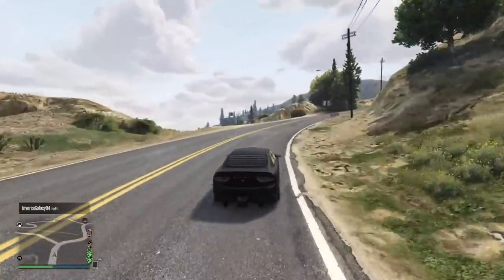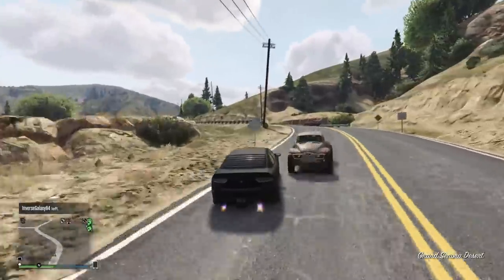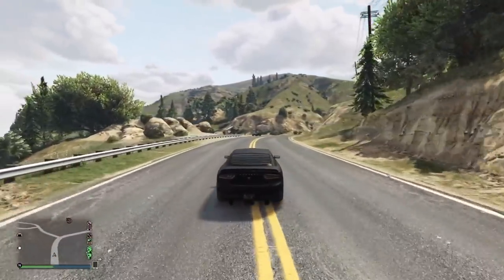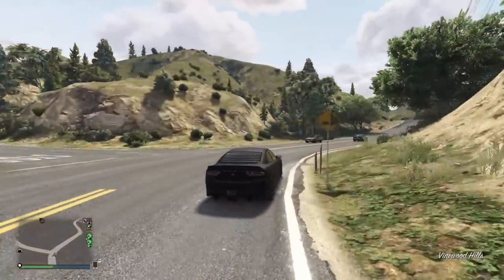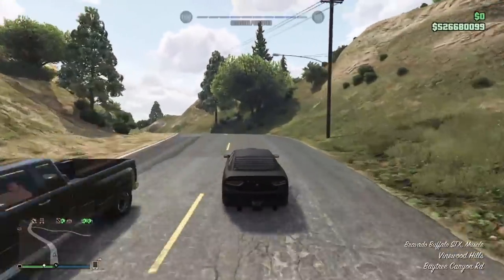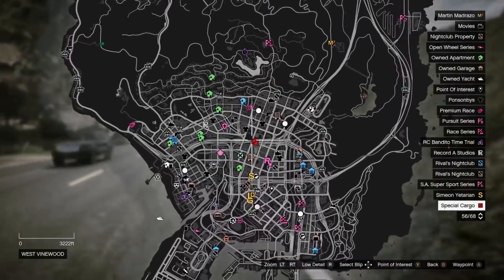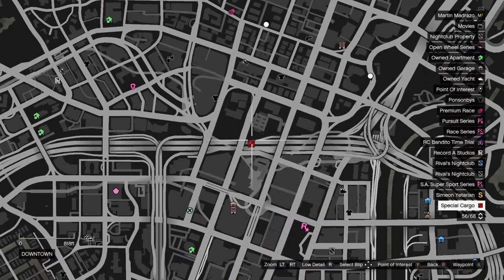I'm glad it's not just another timed off-radar ability, but this could have been so much more useful. Maybe instead they could have made it so it hides your blip when you are 500 meters or farther away from other players, so it'd be relative to each player instead of just a flat spot on the map — kind of like the Red Dead player blip system where you only see the blip if they are close to you.